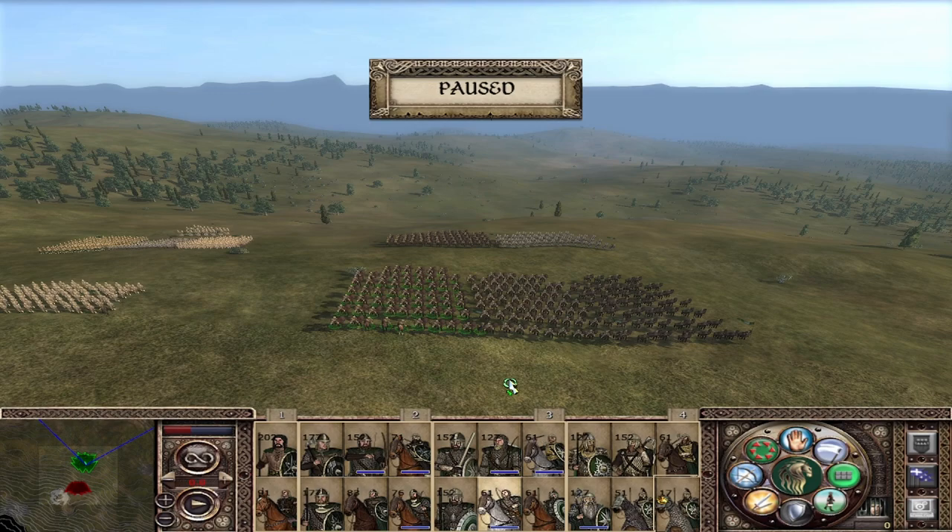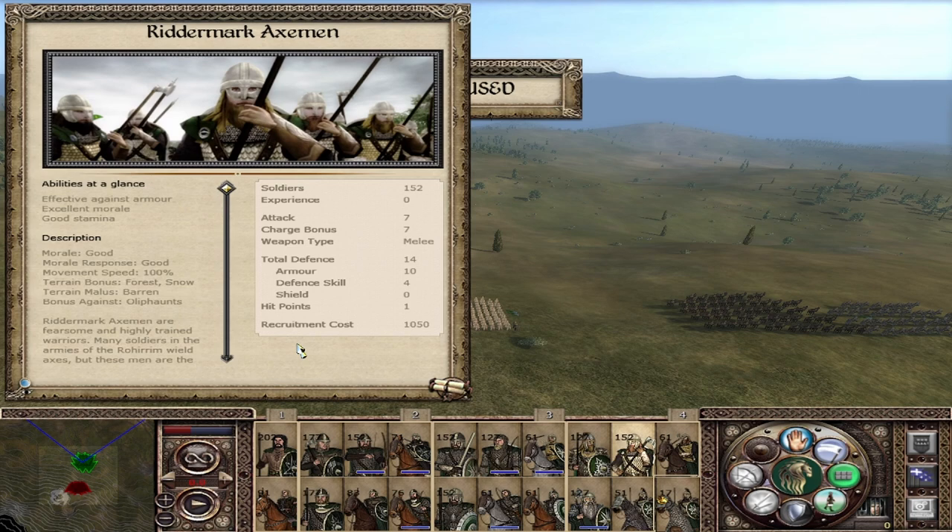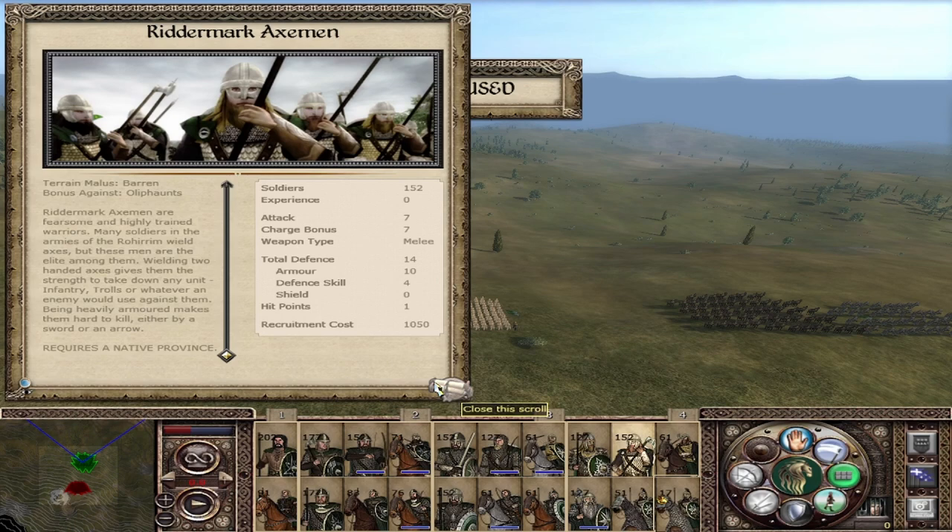Moving to our elite tier units — starting with infantry, the most widely available are the Riddermark Swordsmen: attack of 7, defense of 14, and a charge of 7, which is armor piercing. Good morale, good morale response, no speed bonuses. They like the forest and the snow, don't like the barren, and have for some reason a bonus against elephants. They are restricted to native provinces — that is all your starting regions.